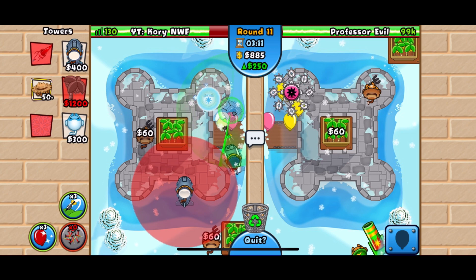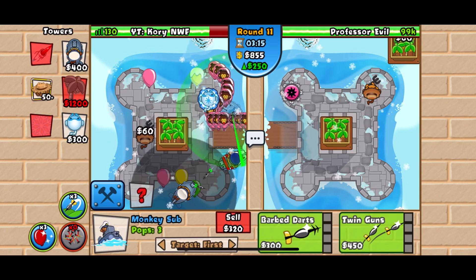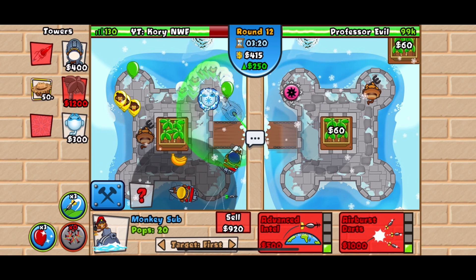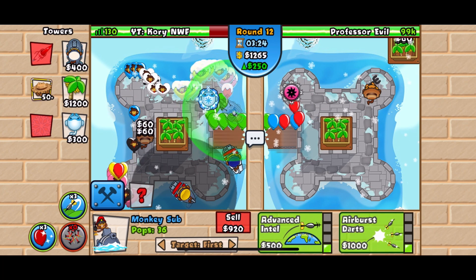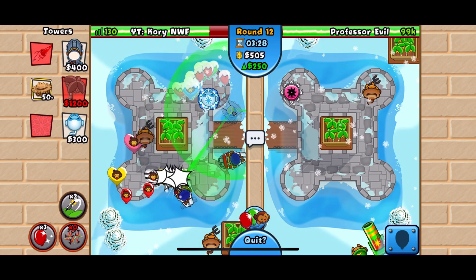Submerging it lets us get rid of camos, and that 3-1 — the one upgrade on the right — will make sure these are all de-camoed. Now we get down another 1-1 sub and we are going to use our first boost here on round 12, a range boost.